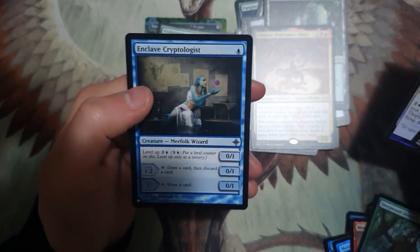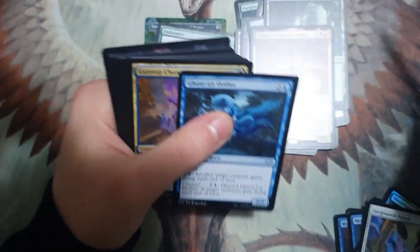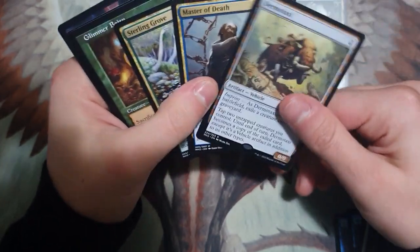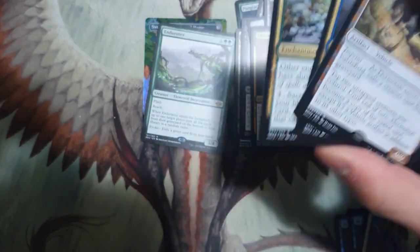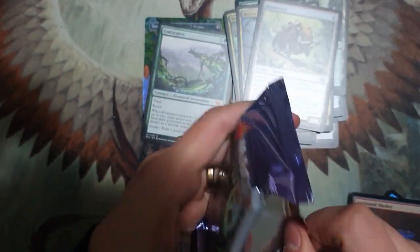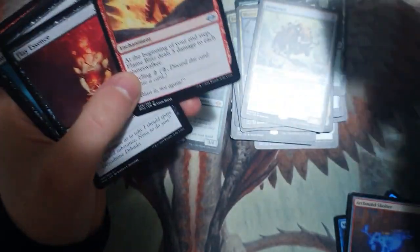Verdant Catacombs — there's your fetch, and there's your extra rare. Enclave Cryptologist is an uncommon bonus slot from the list. Two mythics, one foil borderless — very nice. The foil borderless sword reminds me of those swords from Double Masters. I think they should do a Secret Lair drop with all those swords in that art. And there's a triple rare pack right there — hard to come by. Double mythics in one pack, that's crazy.